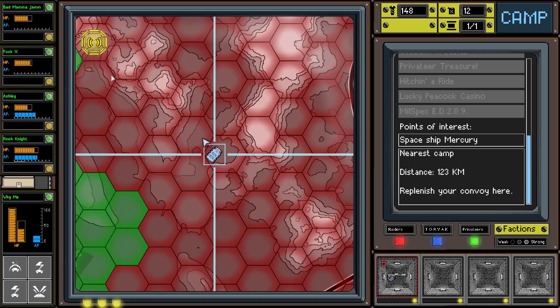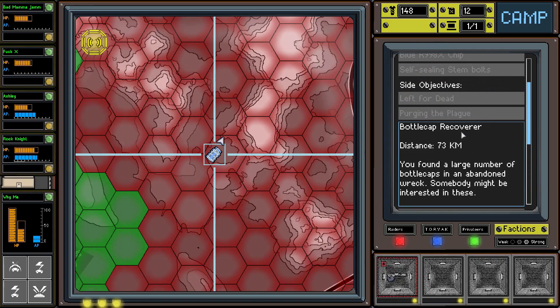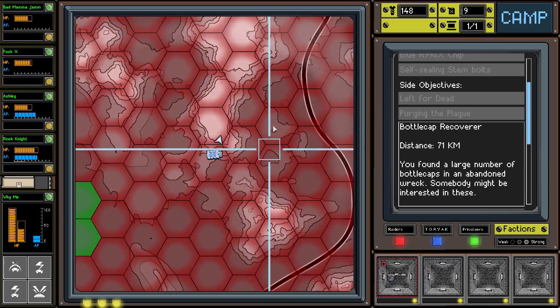It wasn't fuel but it was alright - at least he fixed up our shields for 10 scrap. There's another side objective here. The nearest camp is down that way. The Bottle Cap Recover is 73 down this way - can we make it with 12 fuel? Maybe. Let's give it a try, going down through this way.